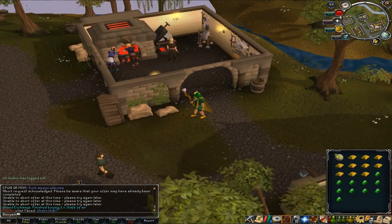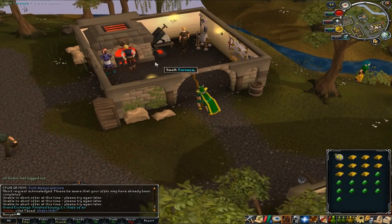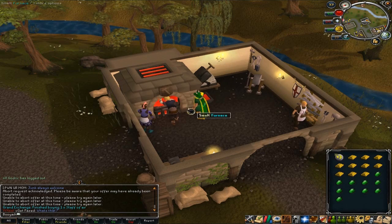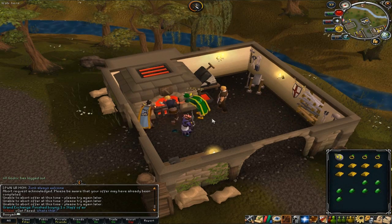The first thing we're going to do is use a gold bar on the furnace. I'm pretty sure I can use any furnace, but I'm just here at Edgeville. I want to make emerald rings. Once we've done that — this is just for crafting, so don't worry about your smithing level.